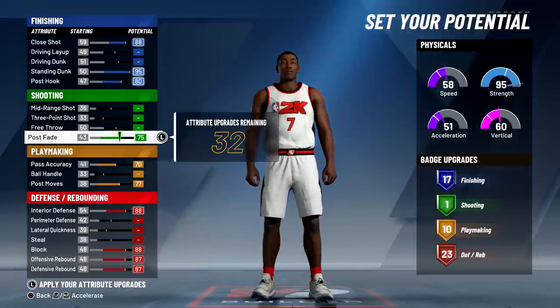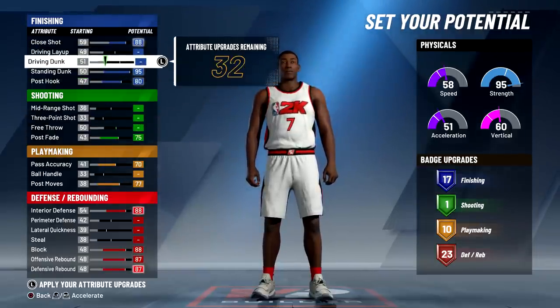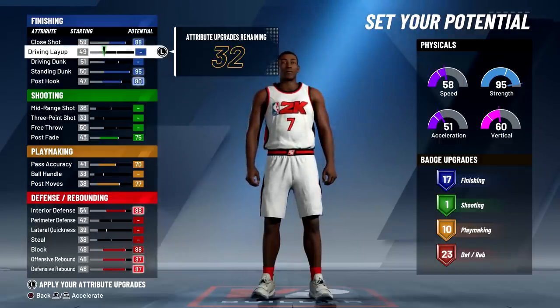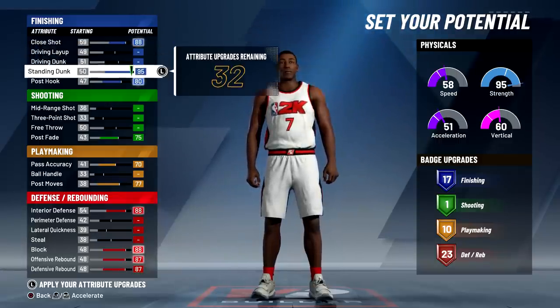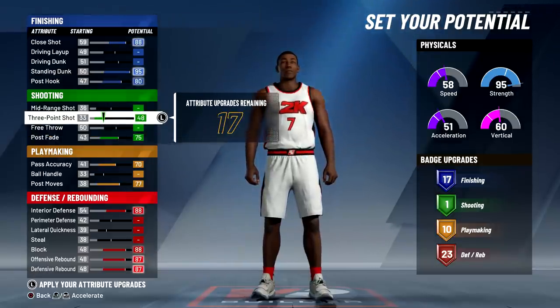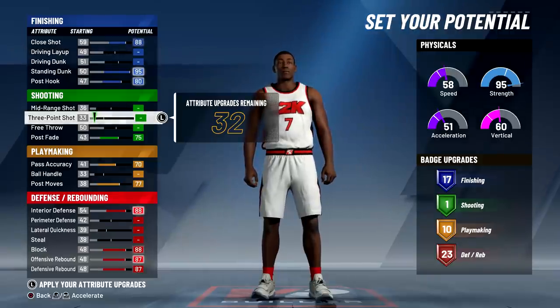Driving dunk and standing layup are tricky because right now they're at 49 and 51, and once you raise the height for this build they're gonna drop a lot, so even if you upgrade them they'll be really low. For shooting, it's not great at all, so it's not worth moving the 33 three-pointer up to a 48 — just leave it at 33 since you're not taking three-pointers on this build.